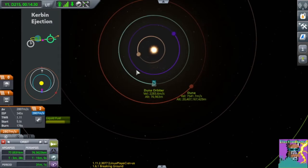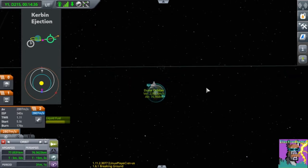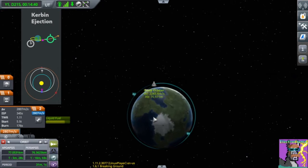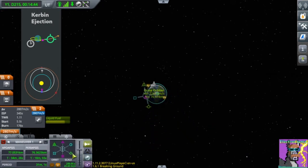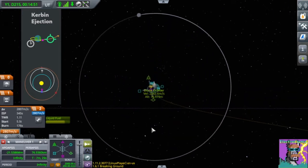We want to be going in the direction of Kerbin's prograde, which means when we're leaving Kerbin, we want to be leaving in this direction. We want to do that by using a maneuver node. We'll only want to burn prograde, and you can see we're leaving in the direction of Kerbin's prograde.